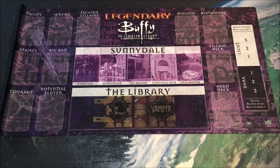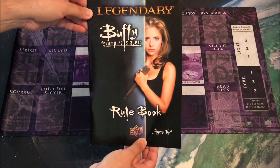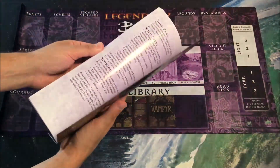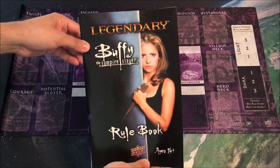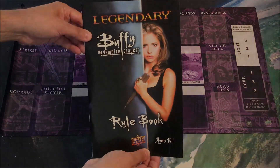We also have something entirely new for this set: our Light and Dark track over here off to the side. We'll take a look at all the new mechanics relating to this. Then we have courage, which is new — potential slayer, a type of always-available card we've seen before — wounds, bystanders, the villain deck, and the hero deck, all of which are familiar. We have our library equivalent to headquarters, and Sunnydale equivalent to the city. The game also includes a detailed rulebook that's pretty succinct, giving you everything you need without delving too much into minutiae.